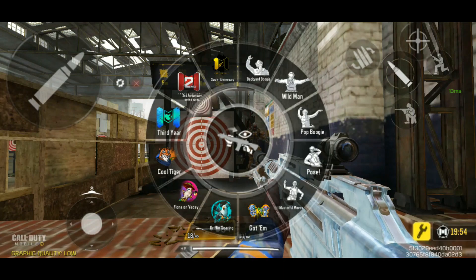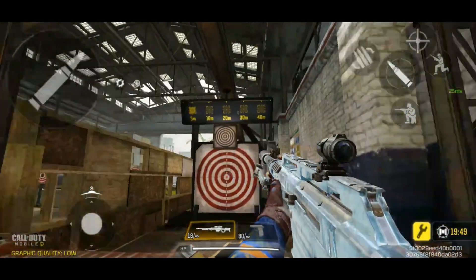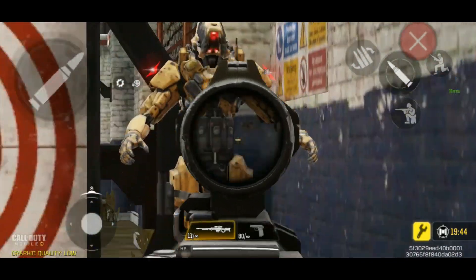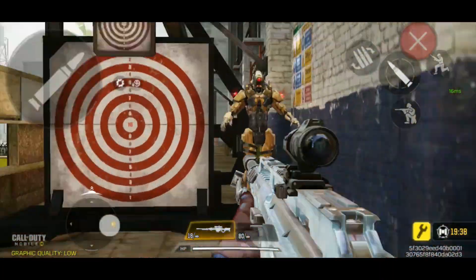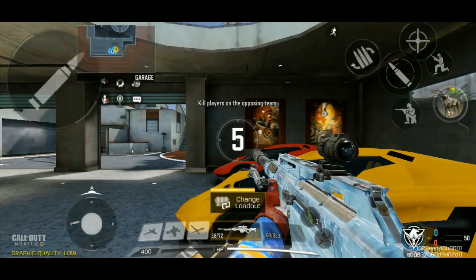Let's go inspect it. Quick weapon inspect here. So yeah, just some frosty, shiny, icy stuff. And then this is, for example, the fire right here. This kind of sounds like a little plinky gun, which I guess that's sort of what it is if it doesn't do as much damage. But yeah, that's what we're doing. So let's go try it out.